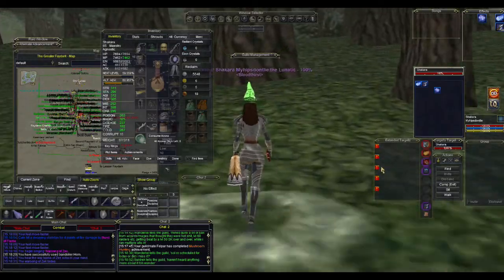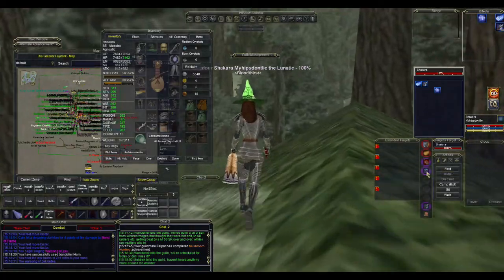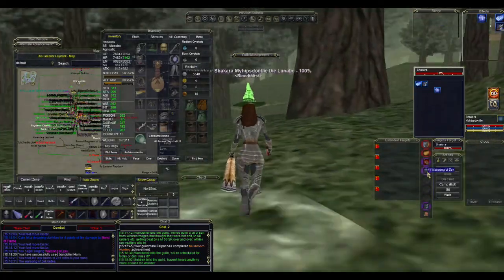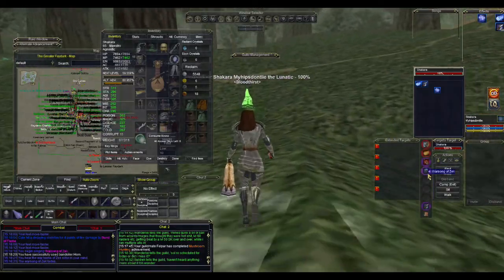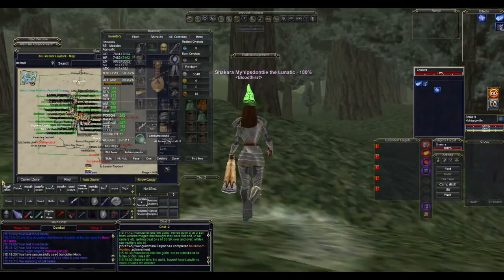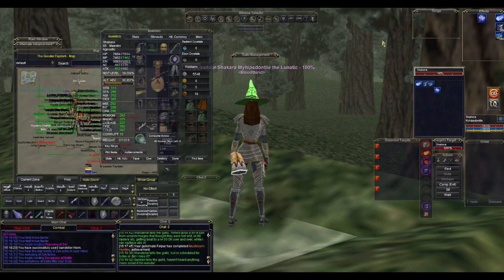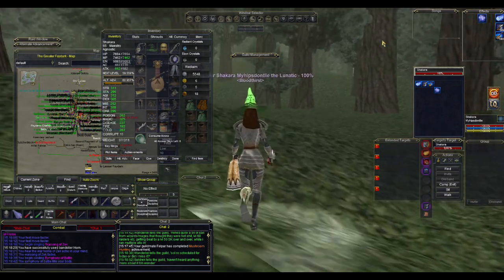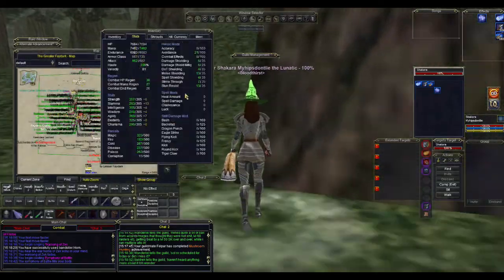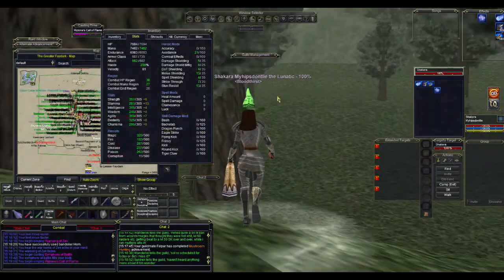It's a group buff you slot in when you have room for it. The strength is inconsequential since everyone is strength-capped. You're not getting a bonus from the haste either, especially in raids, because people are usually hasted by enchanters. I have a clicky here, Symphony of Battle, that gives me haste and puts me at the haste cap. Reslona's gives you overhaste, which is the main reason you'd want a bard for haste in a group.